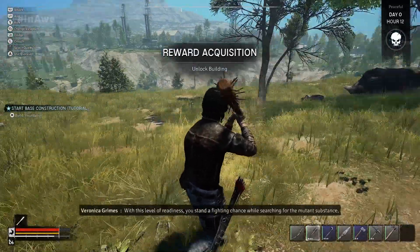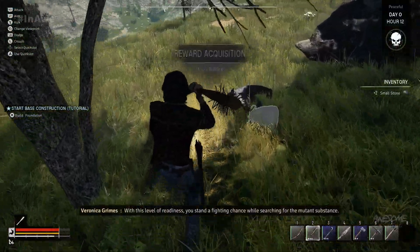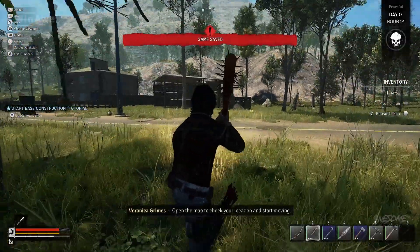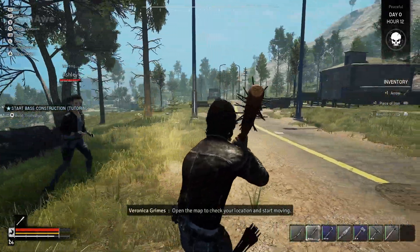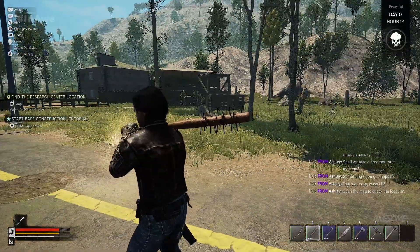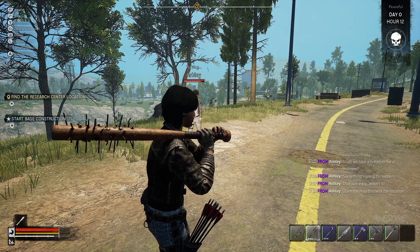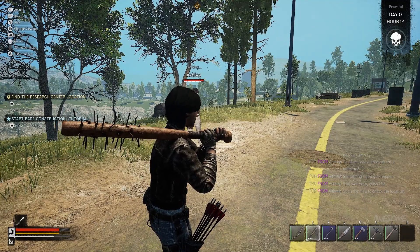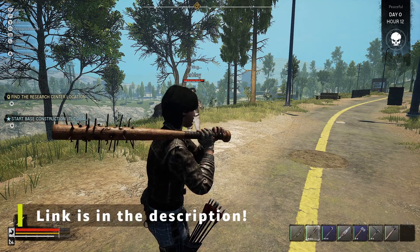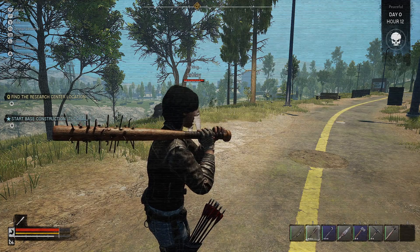'With this level of readiness, you stand a fighting chance while searching for the mutant substance.' Let's move to the research center Walter mentioned — open the map to check your location and start moving. Alright guys, well this was Night of the Dead, version 1.0. Thank you to Jackdow Studios for the game key. This game currently runs $29.99 USD. For more info, check the video description below, and we'll catch you in the next one — later!